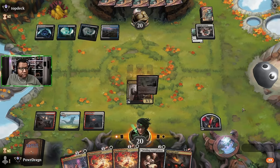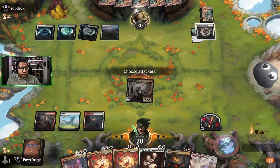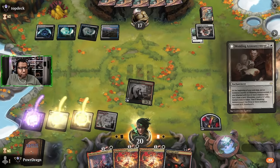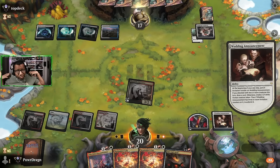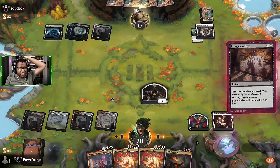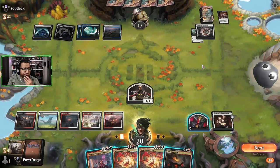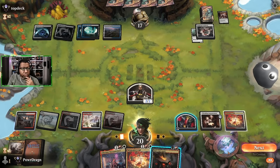I probably should have just played Wedding Announcement on that previous turn - that was a little bit lazy of me. Attacking. They didn't flash in the end, which means whatever we play here is likely getting countered. They countered something - we're not going to kill anything, we're not going to draw. There we go, that makes sense, because I was like there's no way you just do nothing on that turn. Let's try option one. That actually worked - wasn't expecting that honestly.